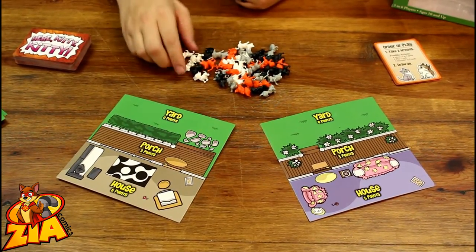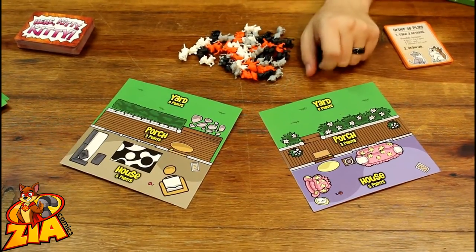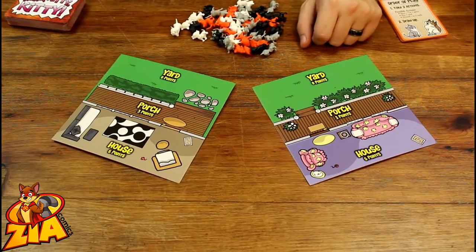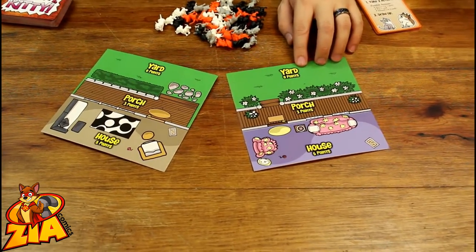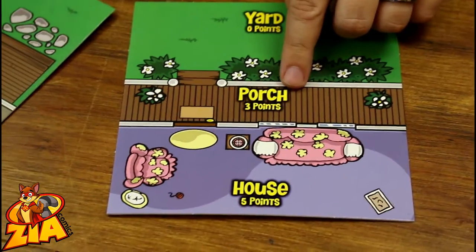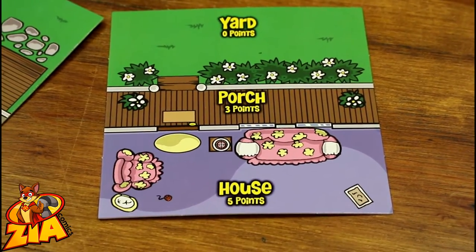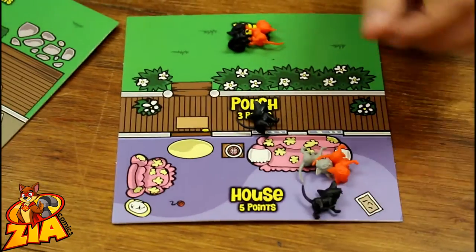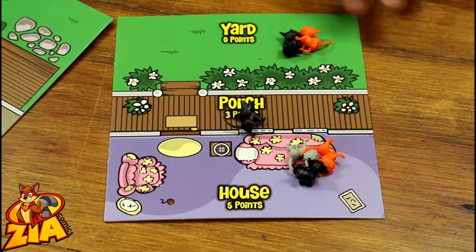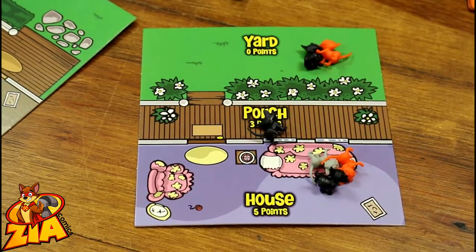The goal of this game is to lure the cats onto your property by scoring points. There are different levels of property: your yard, porch, and house. The easiest way to score points is by moving cats to one of those locations. The yard is worth 0 points, the porch is worth 3 points for each cat, and the house is worth 5. Even though the yard is worth 0 points, you can still score bonus points based on cats there later on.